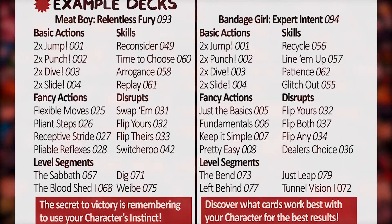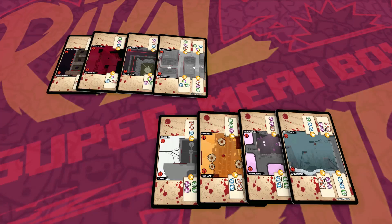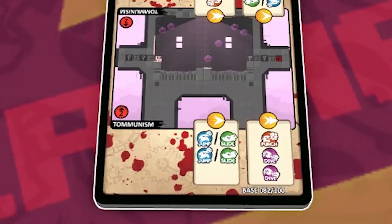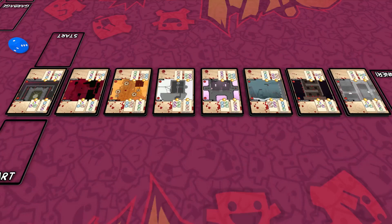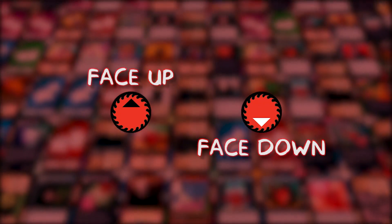There's a lot of cards to choose from, so check out the 2 example decks in the instructions. To create the level, each player combines their 4 segments into a single pile of 8 segments. Shuffle the segments and place them in a row. Segments are double-sided. Flip the 2nd, 4th, 6th, and 8th segment face down. Each segment's facing direction is indicated by the red saw icon.